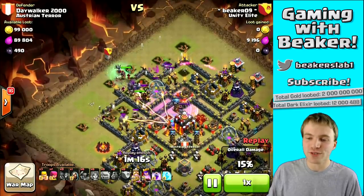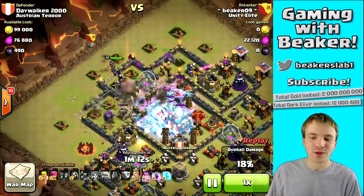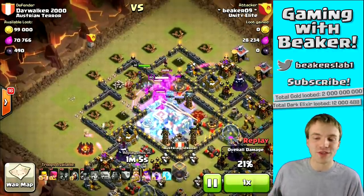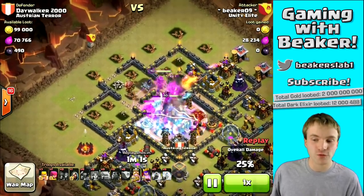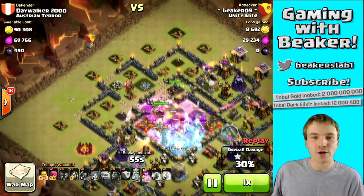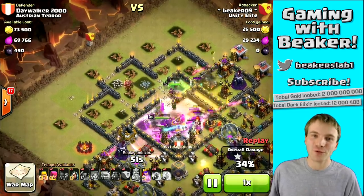Here's the first freeze spell to get into that core — I got a freeze on a Tesla, the Archer Queen, the Inferno, and an X-Bow. That's a good use of the freeze spell. You always want to think about hitting multiple defenses. Probably the best use of a freeze spell is to freeze a level 40 Archer Queen, because she can devastate your army — if she locks onto your Archer Queen or Barb King, she's gonna wreck you.